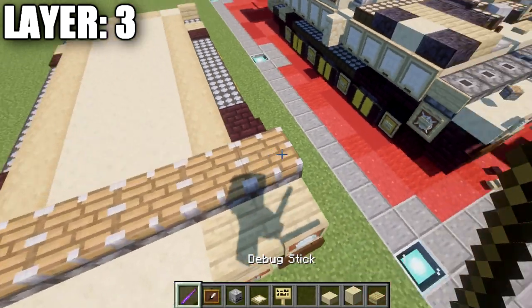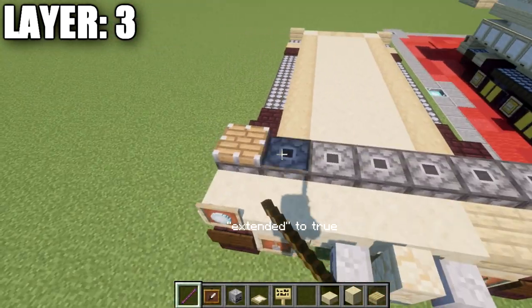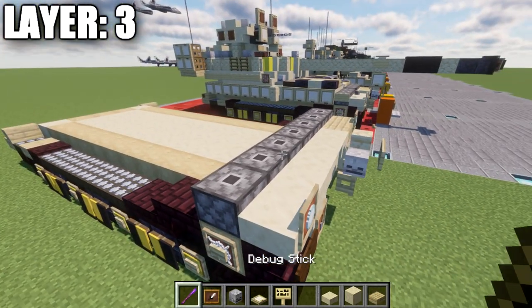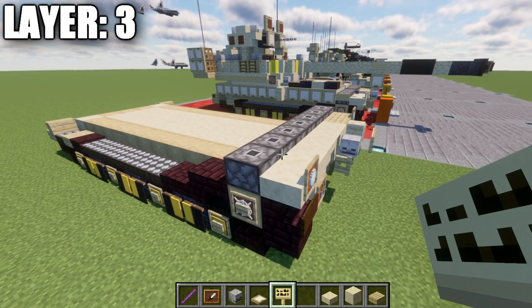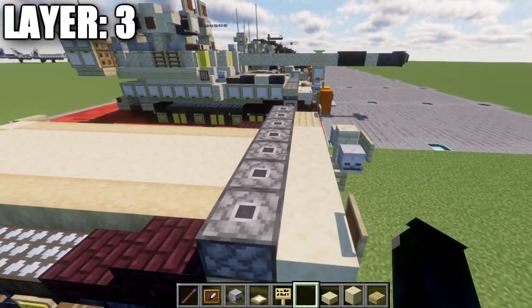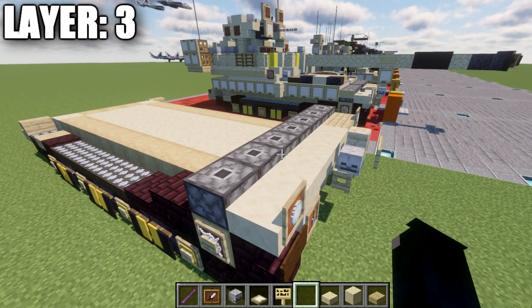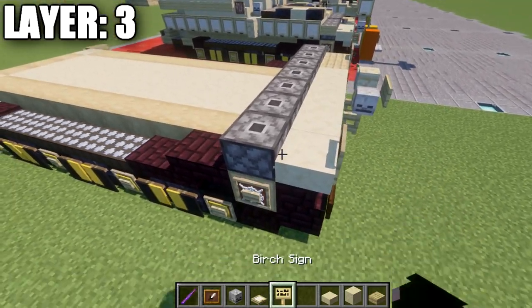Use a debug stick to extend these pistons to false — this feature is available on Java. If you're on bedrock or pocket edition, you can use sandstone stairs instead. Either technique works; just use stairs if you don't have access to a debug stick.